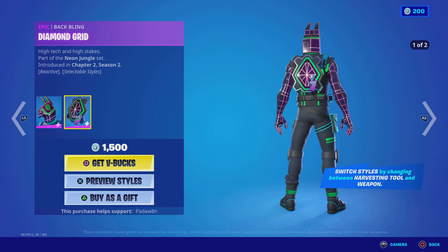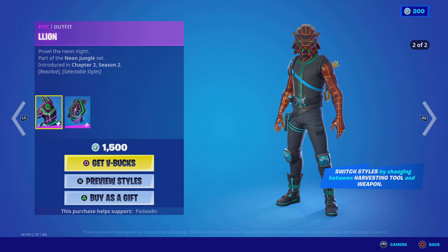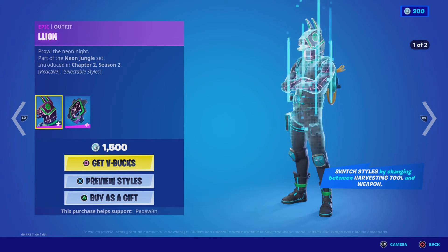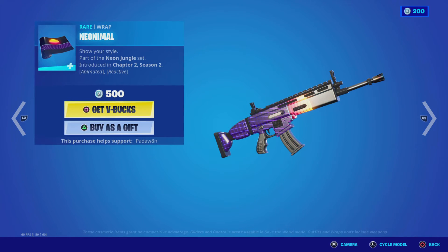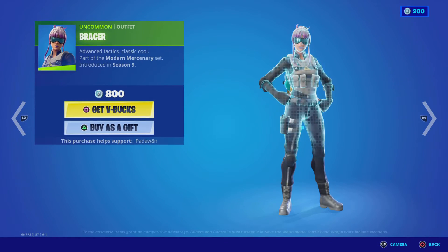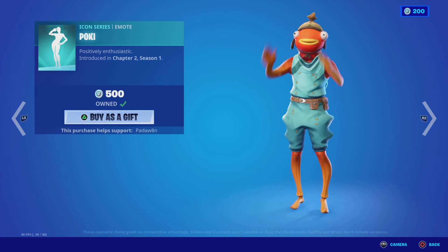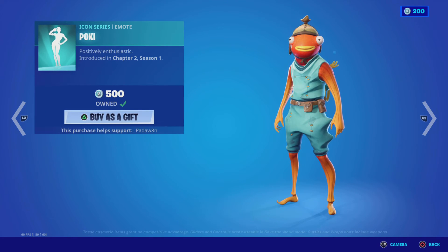And of course the Lion — I think it's just pronounced Lion, but I just kinda like saying the Lion, I think it's more fun — so we got the Lion with the Diamond Grid back bling, and then the Animal. Then we got the Bracer skin back, the Dark Heart skin back, and the Heartless Wings.